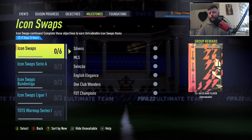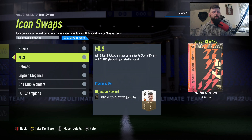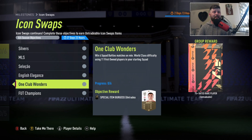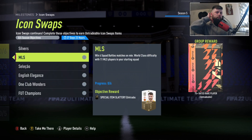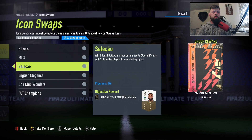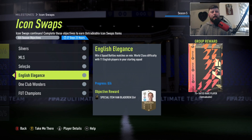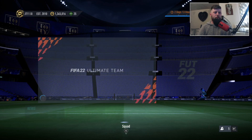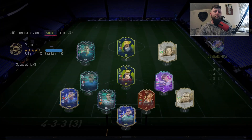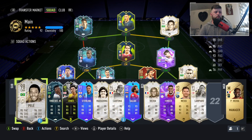They have to be done separately regardless. Normally you get golden goal and all that. For the squad battles objectives we've got six silver matches, MLS, Brazilian, and English First Stone, plus Foot Champs wins. We should be able to do this in two goes. The question is whether you have 11 Brazilians in MLS or 11 English in MLS silver cards - if so, you can do it all in two sets.